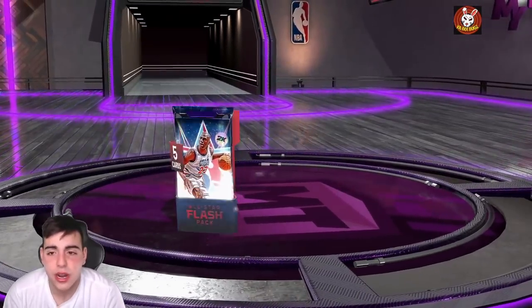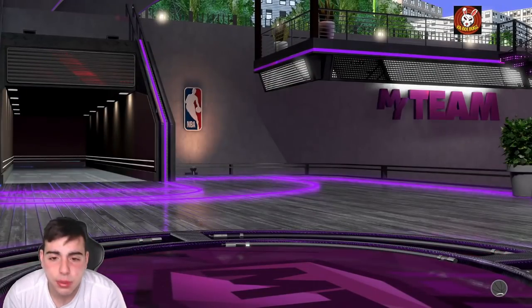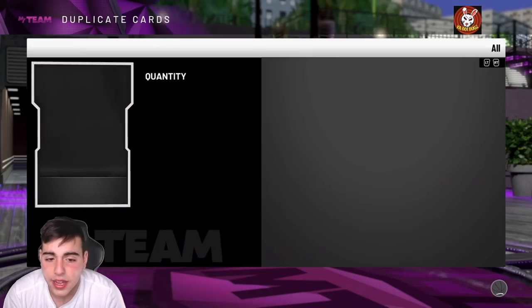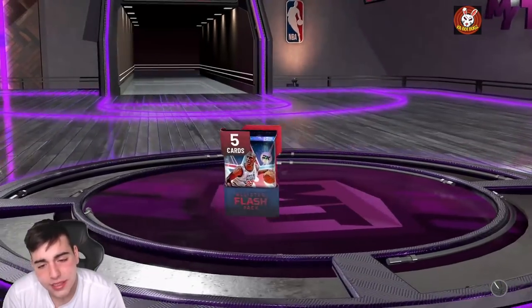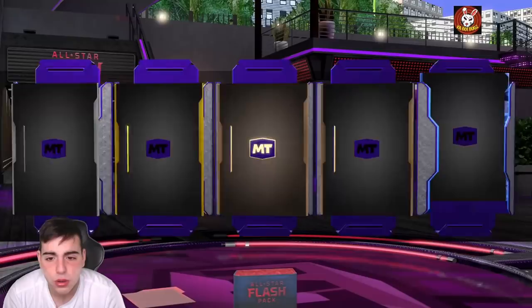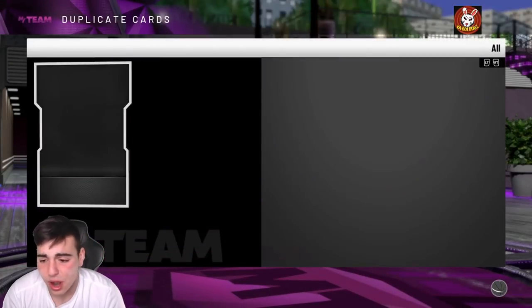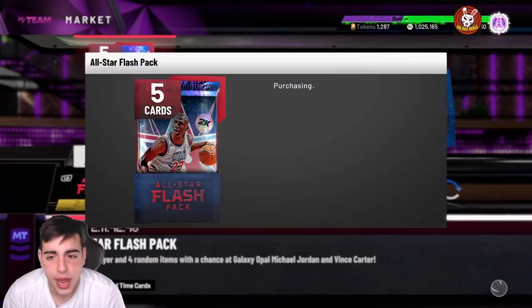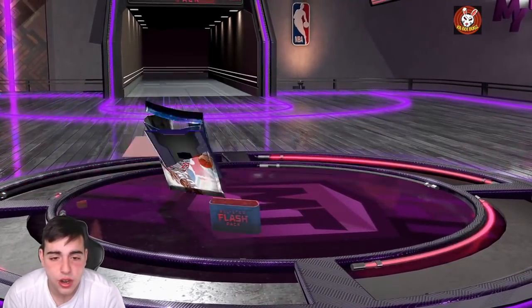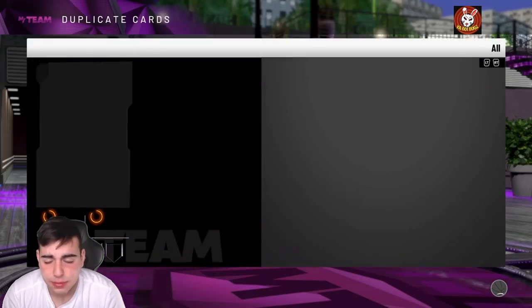I know I didn't pull a Galaxy Opal MJ in my ninth pack, but they got to give me something, right? We got like four or five packs left. Let's just pray we get something, bro. It's not looking good at all. You know what, I'm going to stay positive. They probably lowered the pack odds — that's why I'm kind of scared. Why couldn't it be a Pink Diamond LeVine pop-up? We're going to pull probably another 10 packs.